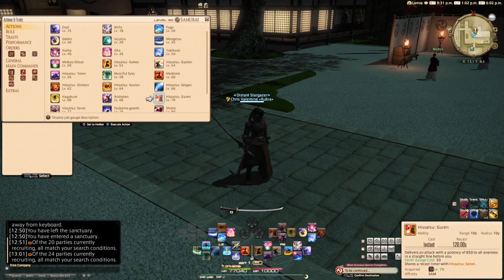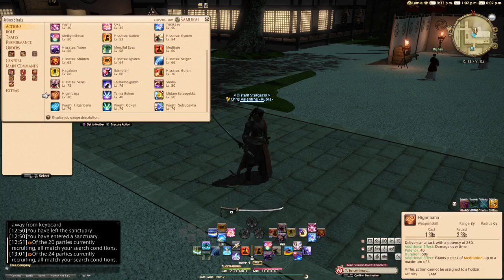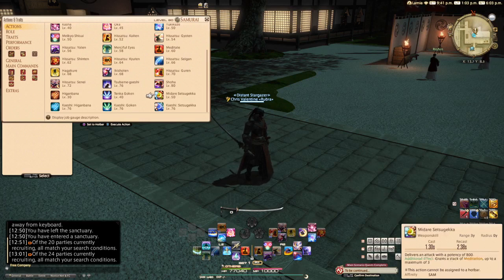Let's talk about Iaijutsu changes. First and foremost, the level 30 Iaijutsu Higanbana now has a potency of 250, up from its pre-Shadowbringers potency of 240. The potency falloff for the weapon skill Tenka Goken has now been removed. And finally, the potency of Midare Setsugeka has been increased from 720 to 800.